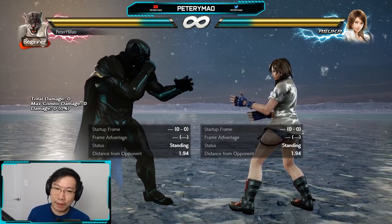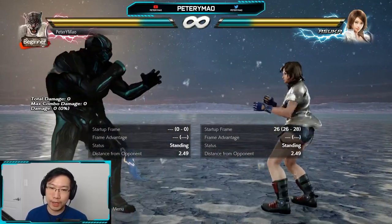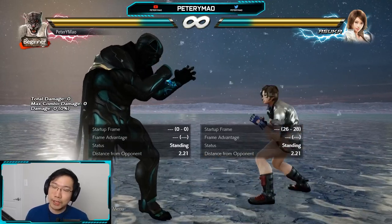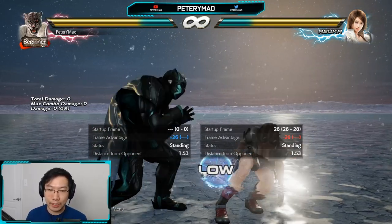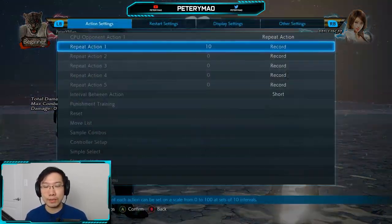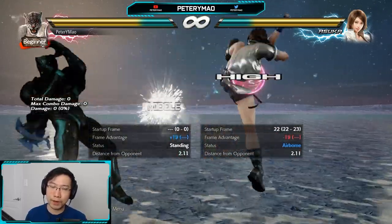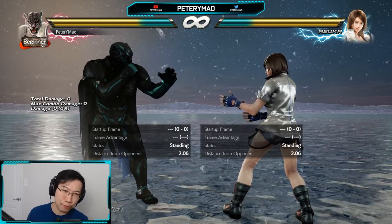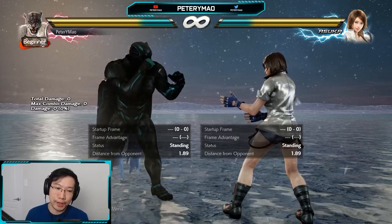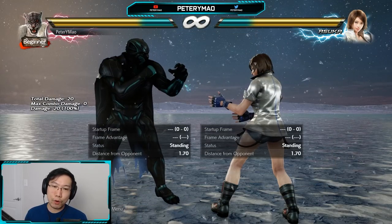Most everybody knows how to record in practice mode so I won't go over that. For starters, I recorded Asuka's snake edge — something quite a few characters have, and if a character has a snake edge you'll want to learn to block it to properly punish. Be able to duck this on reaction. Next I recorded her 2-3 string — her 12-frame punisher. Players who don't know what's minus 12 tend to throw it out frequently, and in this case it's launch punishable, so make sure to properly punish that.